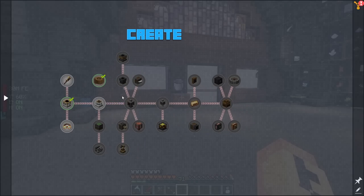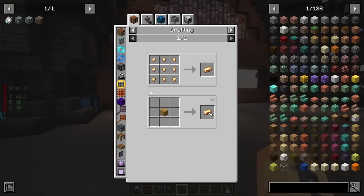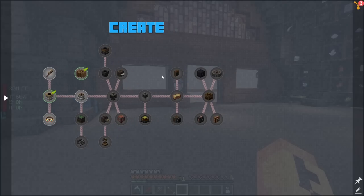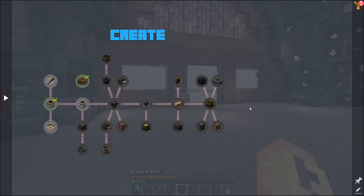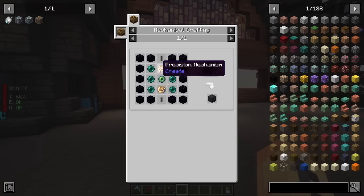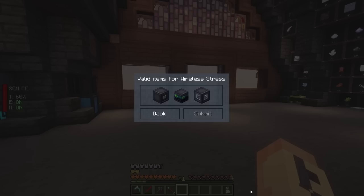We'll have to set up automation for plates, casings, and brass. Brass is only obtainable in this pack through the mixing setup, so we'll have to do that with a blaze burner. That should be a big deal to get sorted. Then we'll need precision mechanisms - these are a little jank to do. I don't think we'll need a lot in this pack, so I'll probably just do about 12 of them manually and move on.